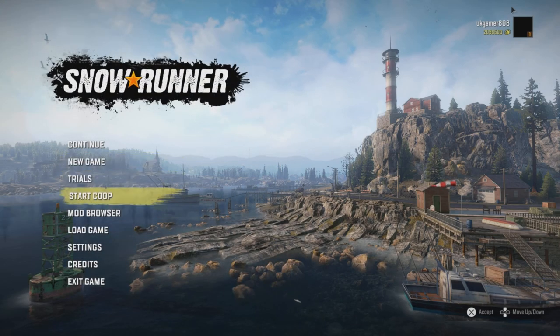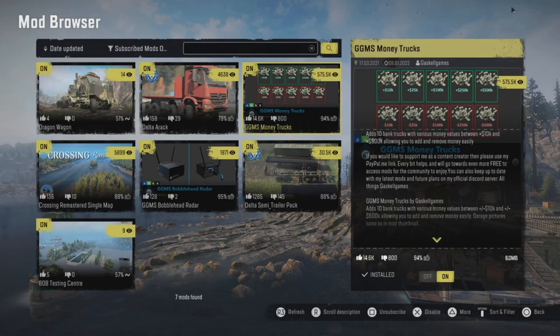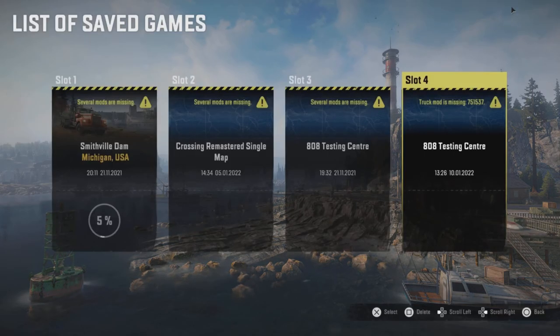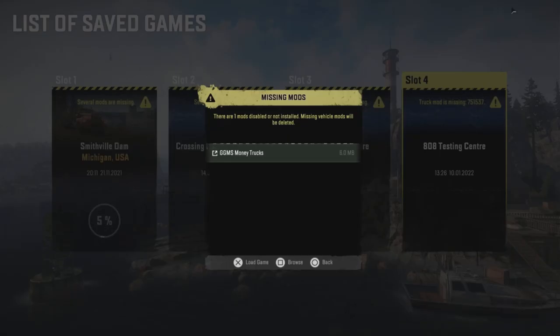Back at the main menu, go down to your mod browser and turn the mod off — that means it's not going to be in your game anymore. If you're still subscribed it will stay in your subscribe list, but turn it off and then go back into the game. Click load game — it will tell you the GGMS money trucks is missing, do you want to continue — press yes and load the game.